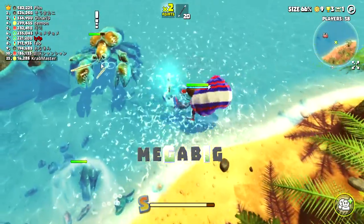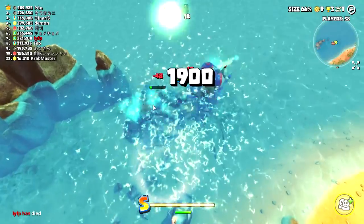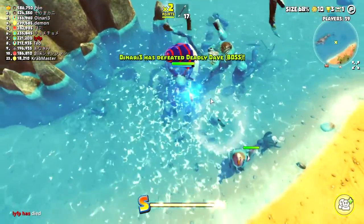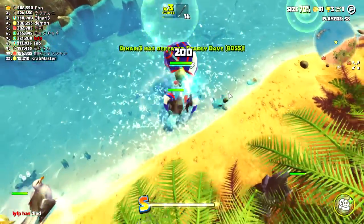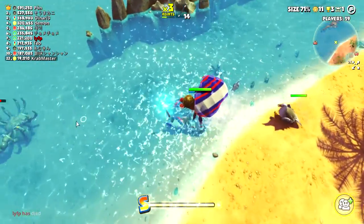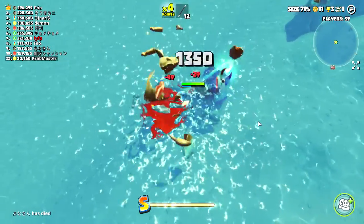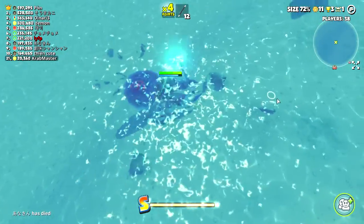We've got the magic wand, which we can use to shrink whatever we hit. I want to take out big targets — take out this bigger storm crab. Like I said, our focus is to get the coins.